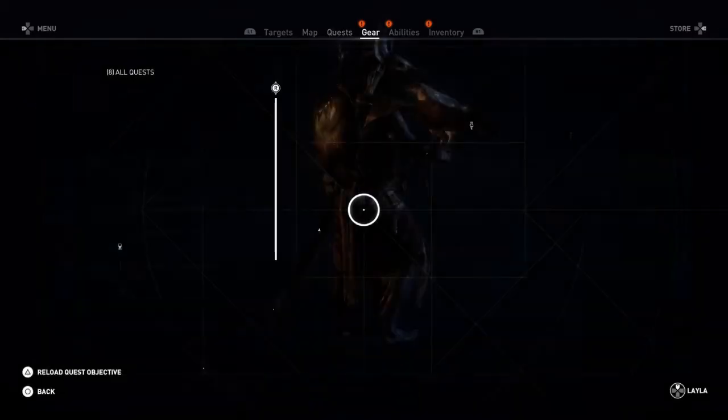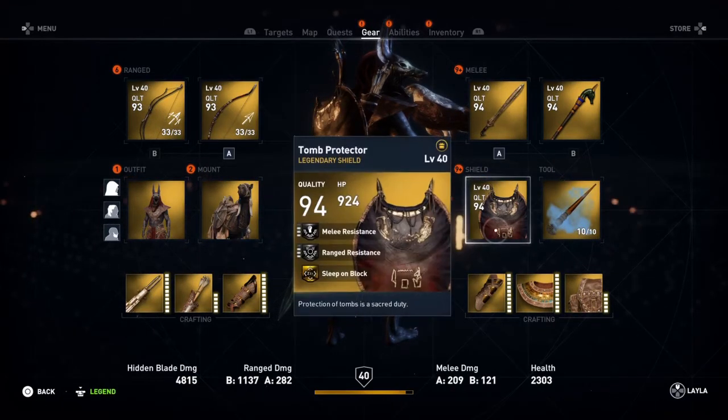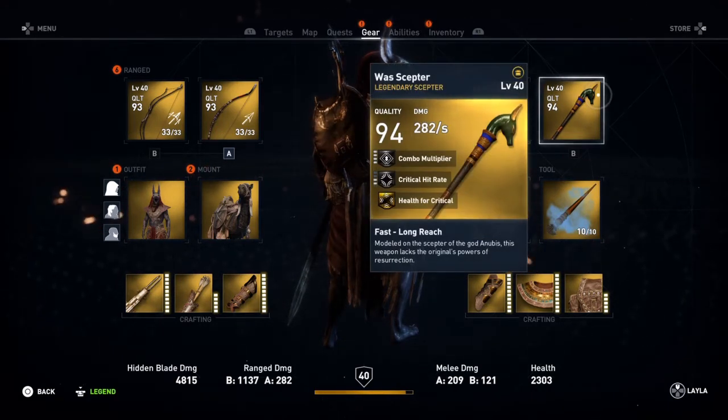So let's have a look at the items. Those are the four items: the Scales of Truth bow, the Tomb Protector shield, the Conductor of Souls, and the Wass Scepter.